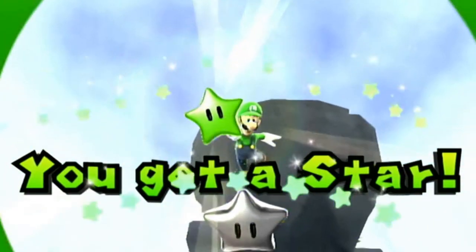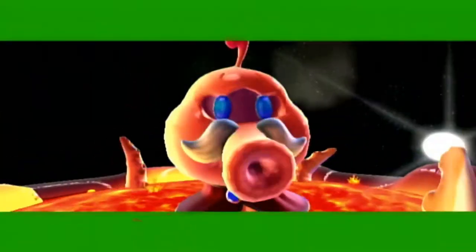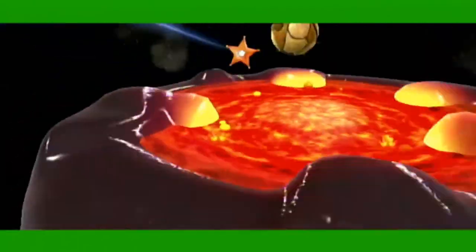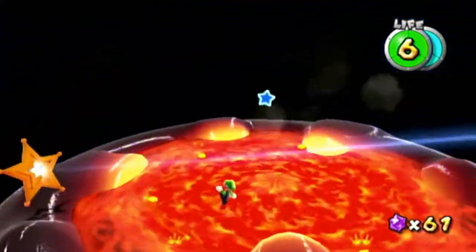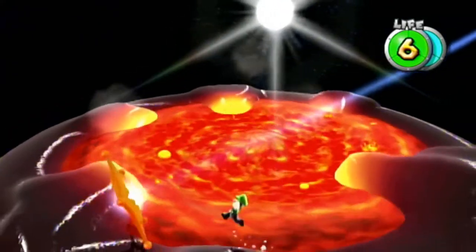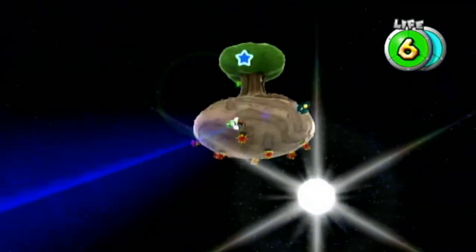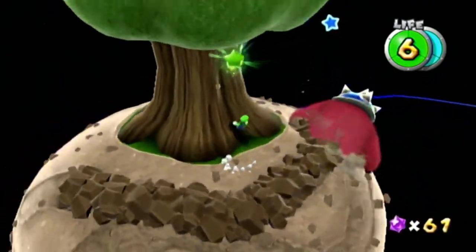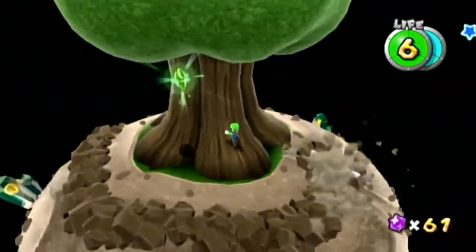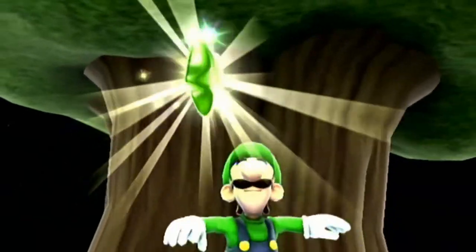The next one is the Bully Boss galaxy. First, defeat the first two bosses. After you defeat the octopus grid thing, go to the launch star. In the third boss section, there's a tree — a long tree. Don't worry about defeating the boss immediately; just jump up where the tree is and grab the green star. It can be a little tricky to get.